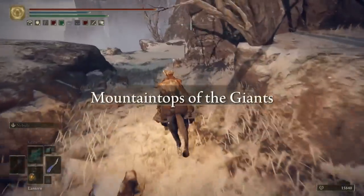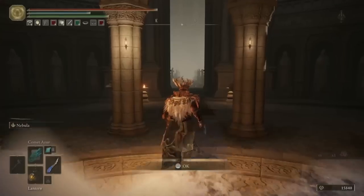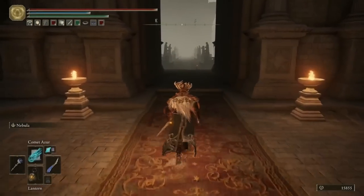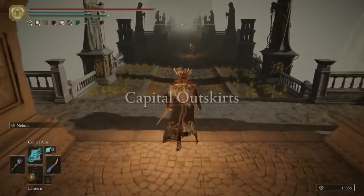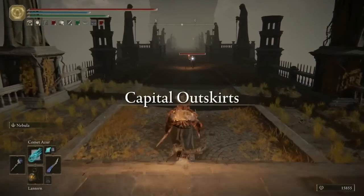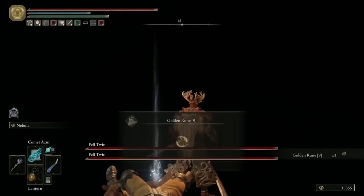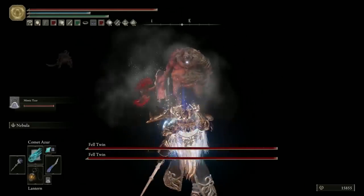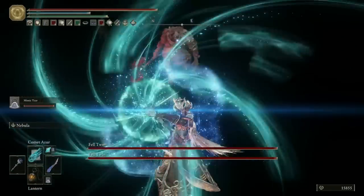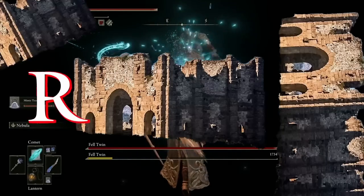We're not looting anything — that will be covered in its own video for the Mountaintops of the Giants. Before we progress any further, I meet you back at the Forbidden Lands site of grace. More specifically, I've gone back up the lift and I'm at the top, facing out of the southeast exit. As you start running forwards, fade to black, and you'll have to face the Fell Twin Duo boss fight, which is just a regular ogre and a putrid ogre. They're really nothing to call home about. Then you'll get 30,000 runes.